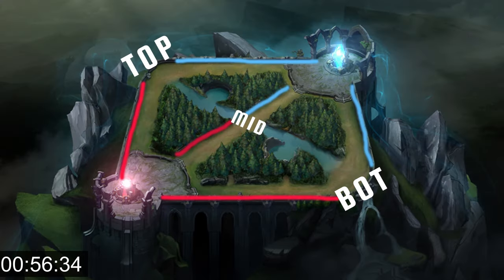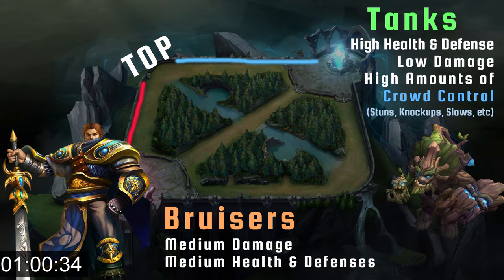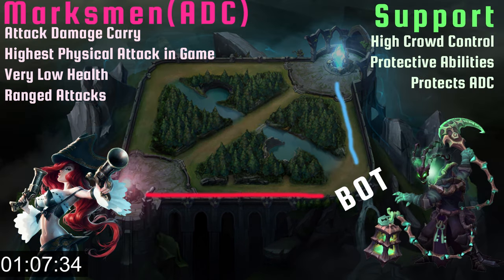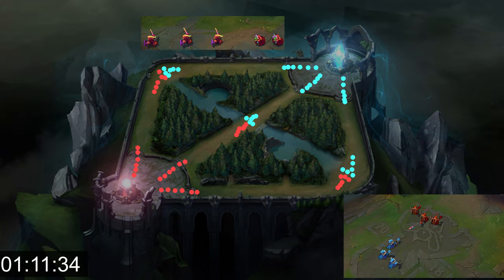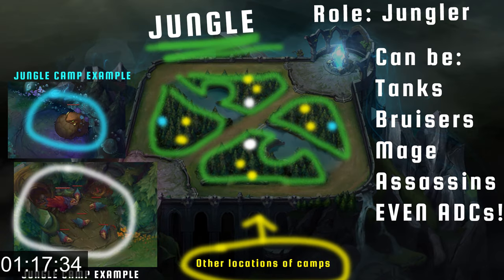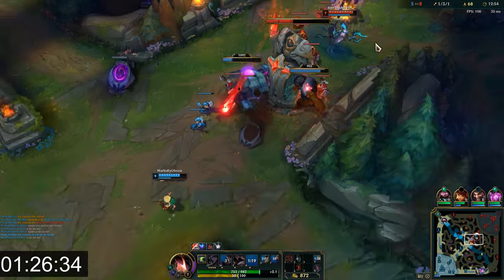In this game, there are three lanes and five roles. First, there's top, which are typically your bruisers and tanks. You have middle, which are your mages and assassins. And the bot lane, where you have high DPS marksmen and supports. Each lane will repeatedly spawn minions that give gold when you hit them with the killing attack. The last role is the jungler, who can be any class and obtains gold and XP through killing minion camps in the jungle. When not killing camps, they're surprise attacking and assisting lanes.